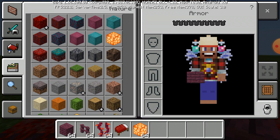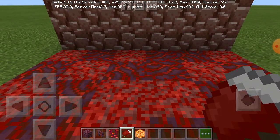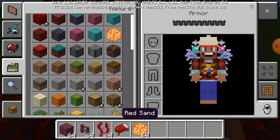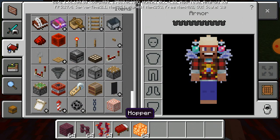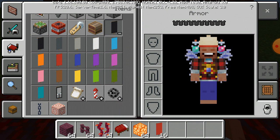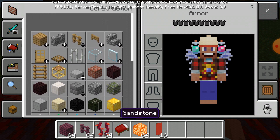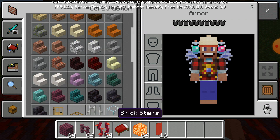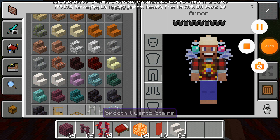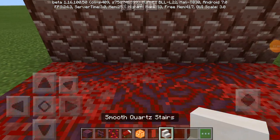I'll also be using shroom light. I'm gonna grab some banners right over here — why not. Then you just grab the stairs and smooth stone square. Alright, this is it.